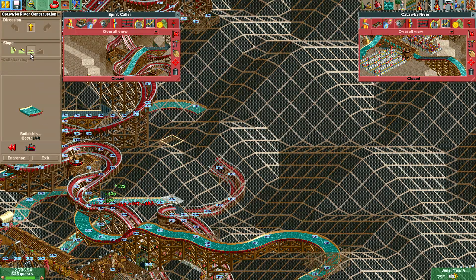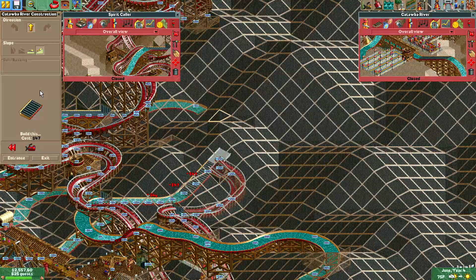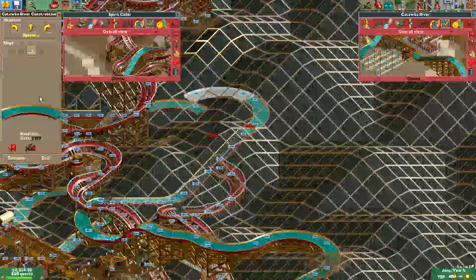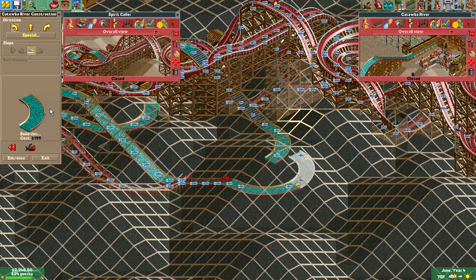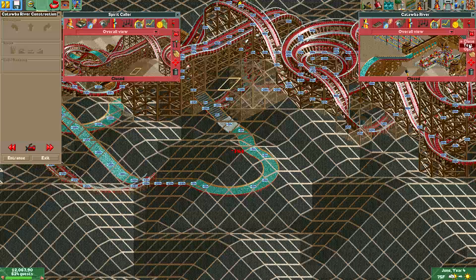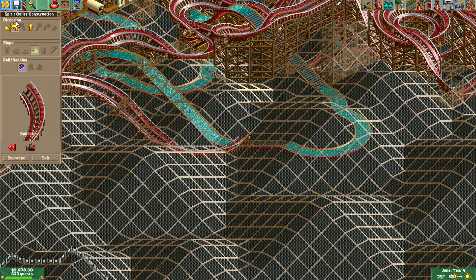So down to 30, back up to negative 5. And this ought to do the trick. And then S-Bend it. Alright. Now let's open that and continue the construction of this.